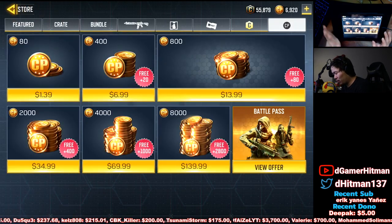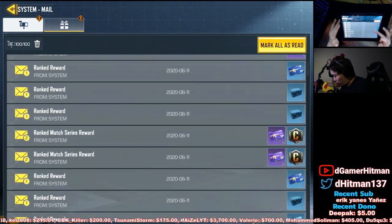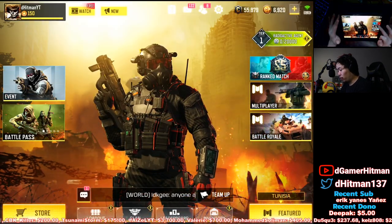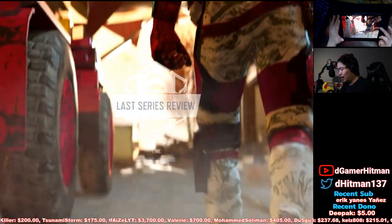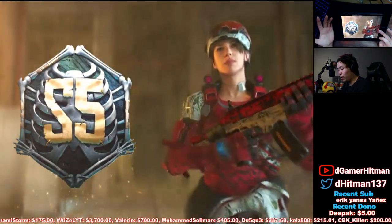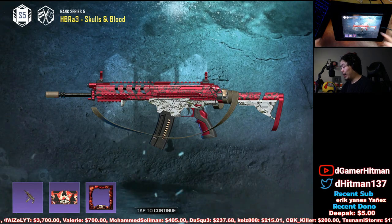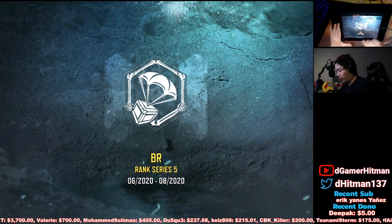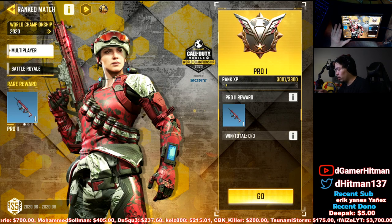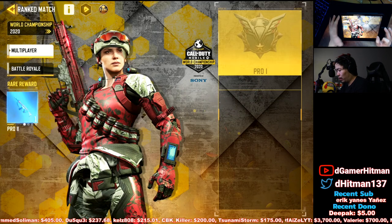We can automatically claim our rank rewards since we ranked up. I also want to mention I ended in Legendary in both modes. Let's check the rank rewards - Gulag is out so we should be able to see the gulag. We're going into Season 5 so I think we're currently in Season 4. We are automatically getting the HBR because we're Pro 1. We can also get the Battery skin - a very nice skin. I did end in Legendary in both Battle Royale and the other mode.